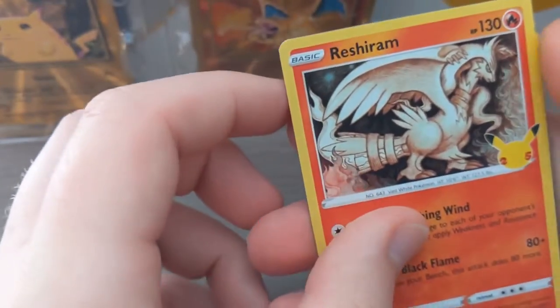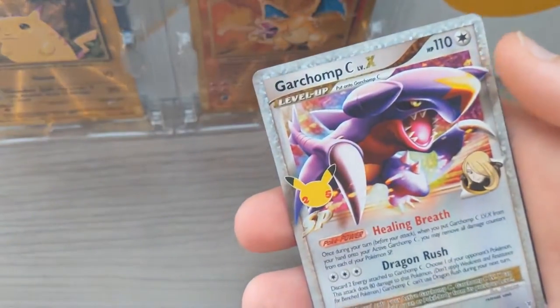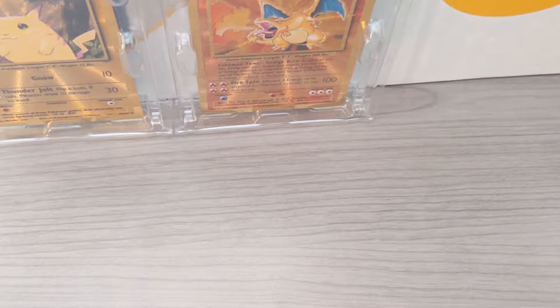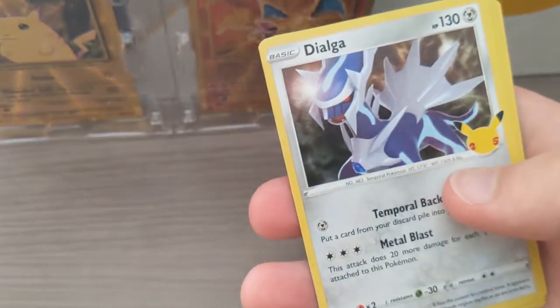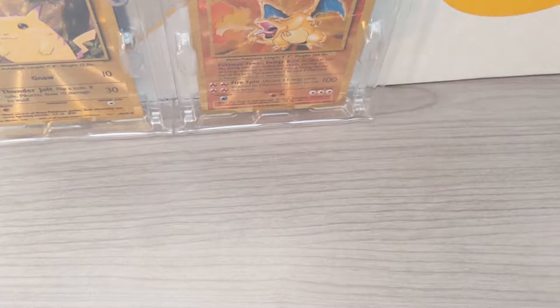Secreum, Groudon, Dark Gyarados — nice classic collection! And we got Professor's Research — I'll take it. I wonder if they made the pull rates better for the celebration packs in this box. Ho-Oh, Garchomp Level X — I love the Level X cards, that was the era I grew up in, the Diamond and Pearl and Platinum era. Flying Pikachu — nice! I still need to find the Flying Pikachu V Max. We got plenty of celebrations though, so we'll get it at some point.